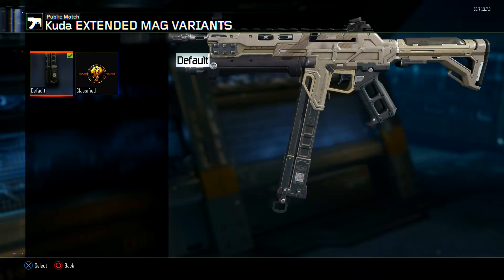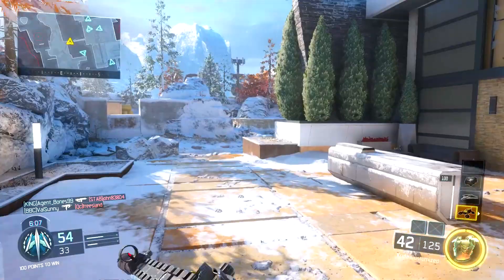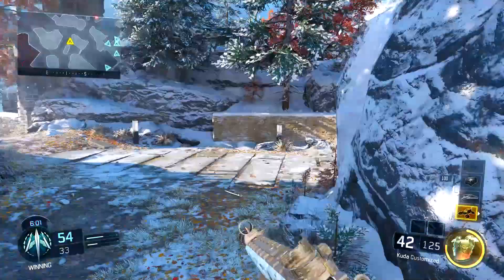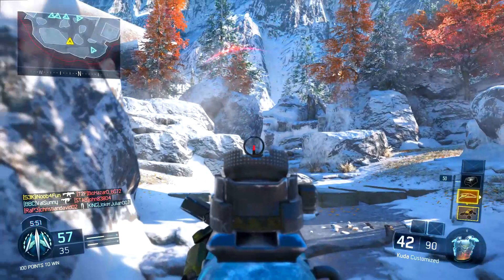For the third or fourth attachment, definitely throw on Extended Mags. The CUDA has 30 bullets without it and around 42 with it. 42 bullets on the CUDA is definitely something you want, especially combined with Fast Mags — it's super powerful and you can get quad feeds just using this gun alone.